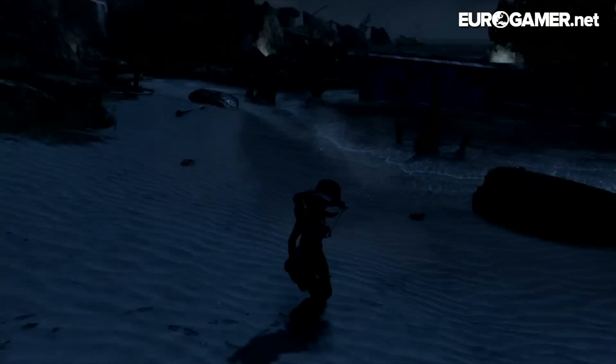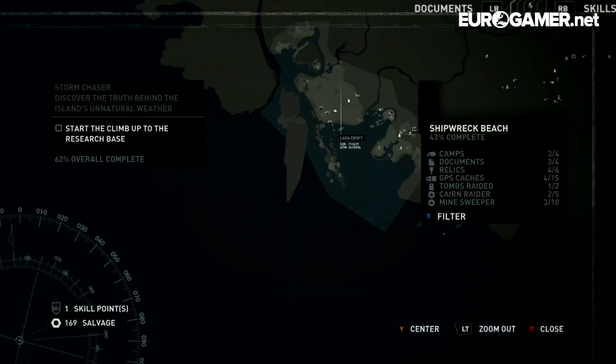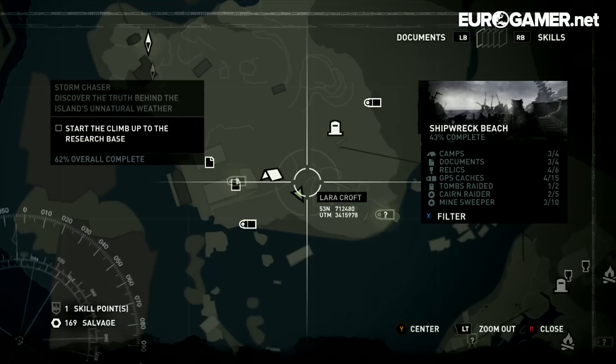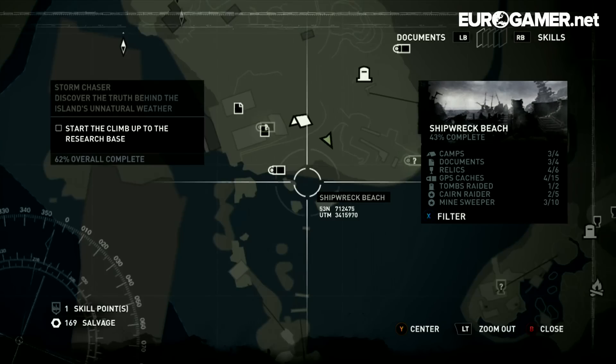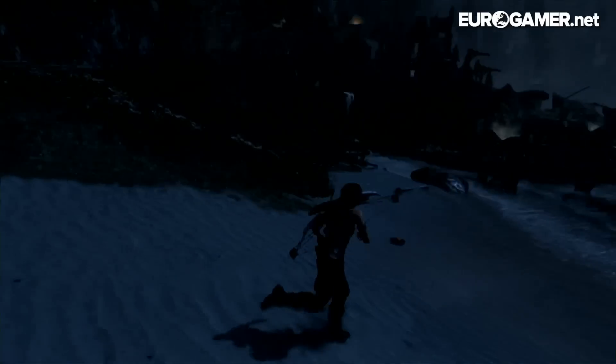That is Fifi the Crab, and the achievement is to kill her, him, whatever it is. What you have to do is head to this point in the game — let me bring the map up. It's called Shipwrecked Beach. You get to it about halfway through the game, maybe a little bit later. You have to go to this very front part of the beach, right on the sandy area.